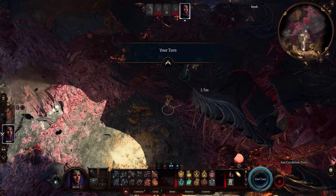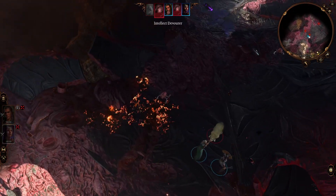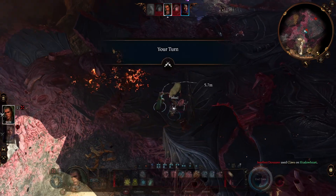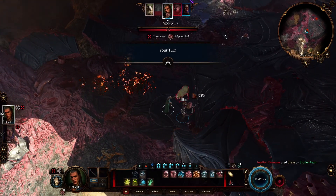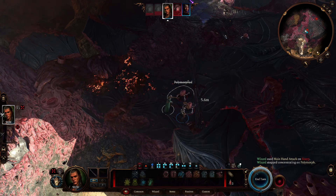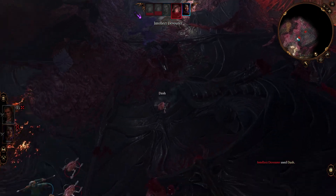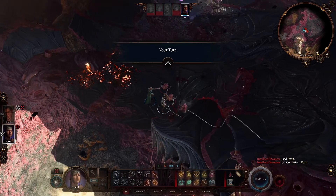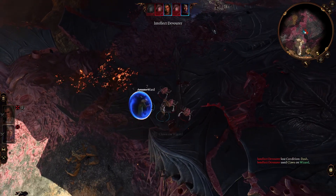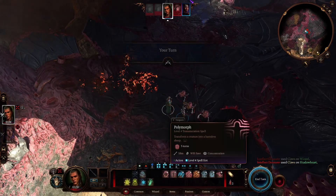If — or rather when — the polymorphed sheep is reduced to zero hit points, or the caster loses concentration, the spell effect ends, restoring the target's original form and its original hit points. Polymorph is a decent spell in BG3 but pales in comparison to its D&D counterpart. I was really looking forward to turning my party members into goblin-chomping T-Rexes, but alas, that is a fantasy that will stay at the table for now.